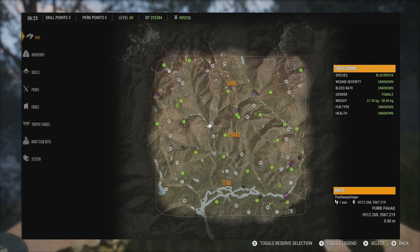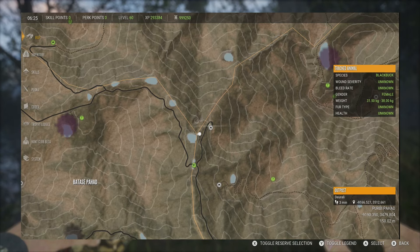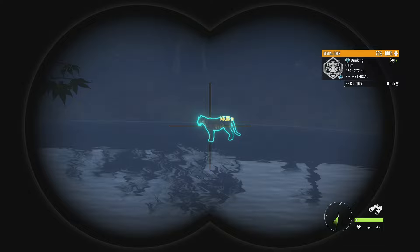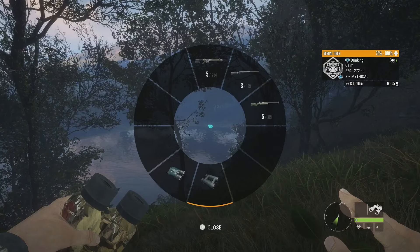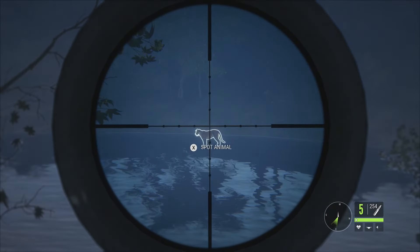The first lake we're going to be at is up here in the middle of the map. The outpost right beside it is called Durali. The tiger we have here is a mythical scoring 49 to 55 — not the biggest mythical tiger ever — and he only goes up to 272 kg, so not even max weight potential. But still a mythical, and we're going to take him down with the .300.